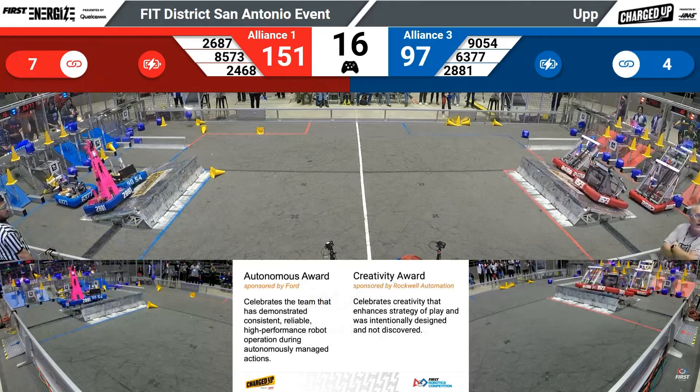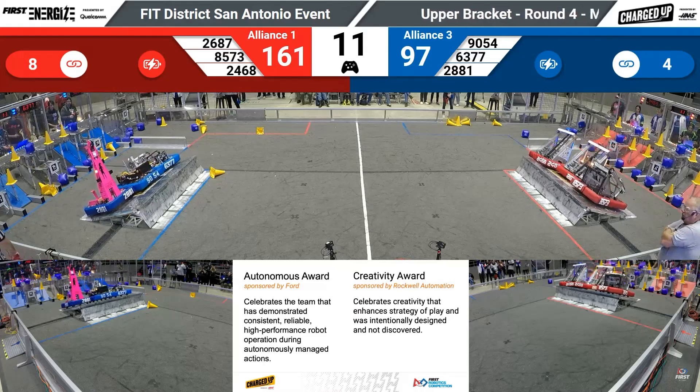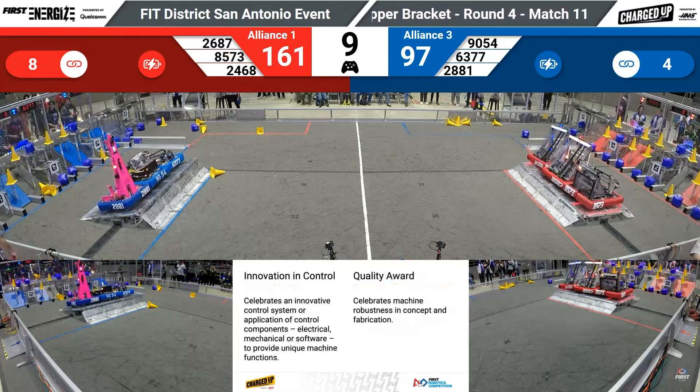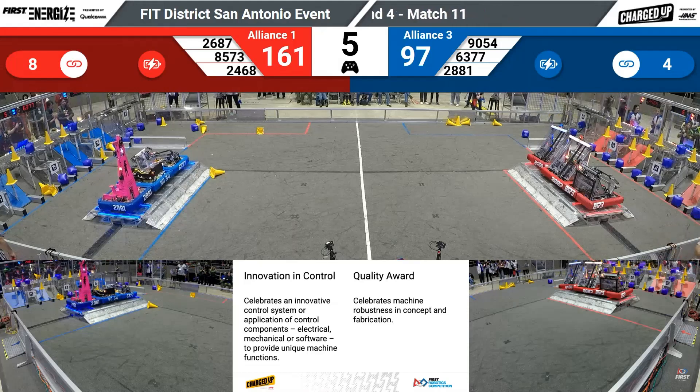Another cone going up for red. 16 seconds. 151 to 97 — all three red robots up on the charging station, all three blue robots as well. 167 to 97. Three red ones balanced, three blue ones balanced. Five seconds to go.